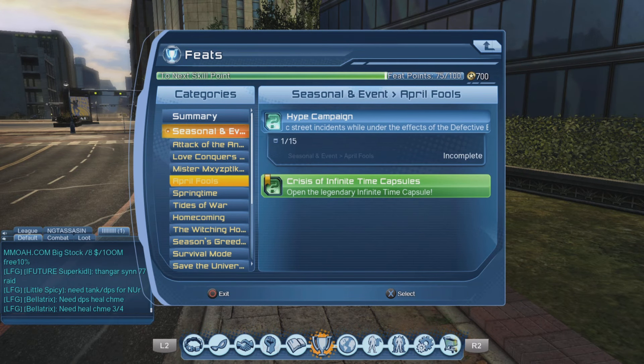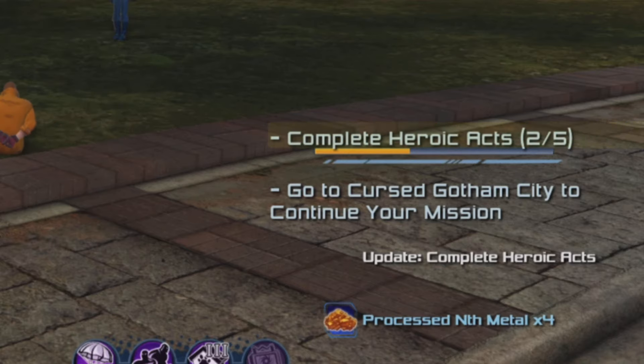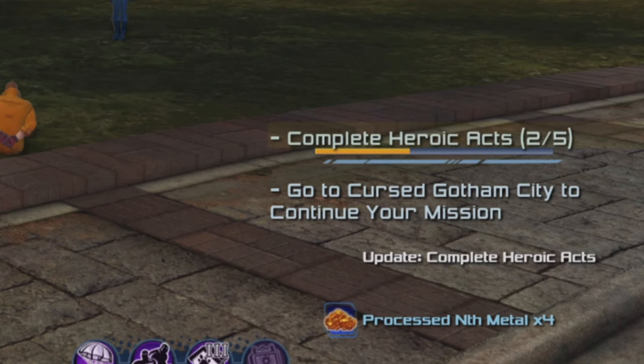As you can see, this counts as 1 out of 15, so we need 14 more like that. You'll also notice there is a mission called Complete Heroic Acts — you have to complete 5 heroic acts. It's a mission you can get from the Watchtower, the Hall of Doom, and probably also from the House of Legends.